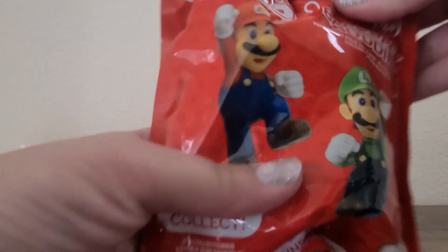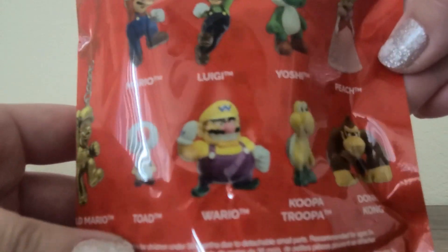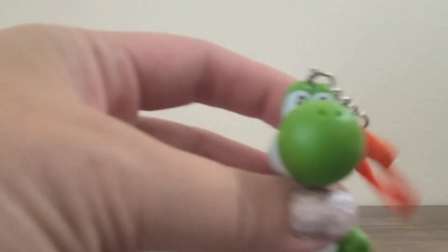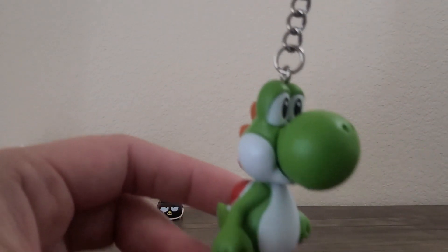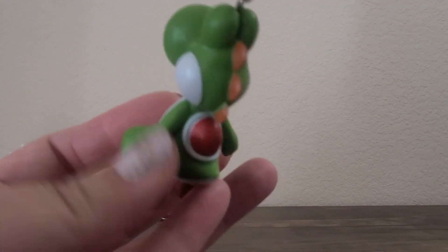Let's do this backpack buddy. There are nine backpack buddies to collect: a gold Mario, Mario, Luigi, Yoshi, Princess Peach, Toad, Mario Koopa, Chupa, and Donkey Kong. This one's kind of big, so I think it's not going to be one of the smaller characters. It comes in cardboard and it's also in a wrap. It's a Yoshi! I love Yoshi, he's so cute. It has a keychain so you can use it for your backpack or purse. It's hard plastic and he looks really good — really good detailing.